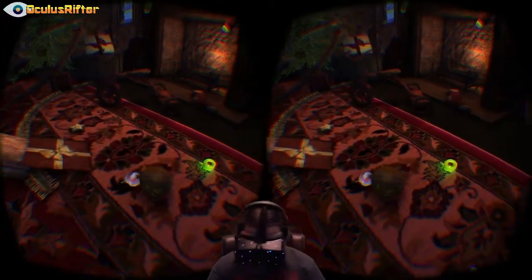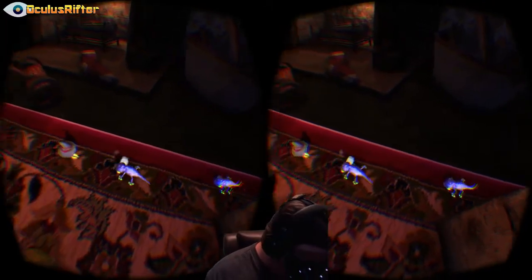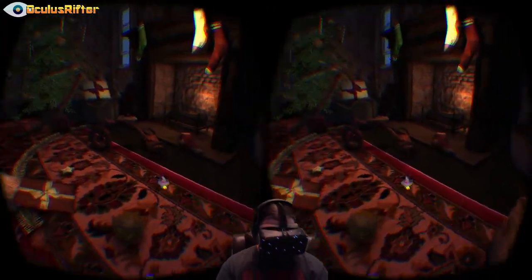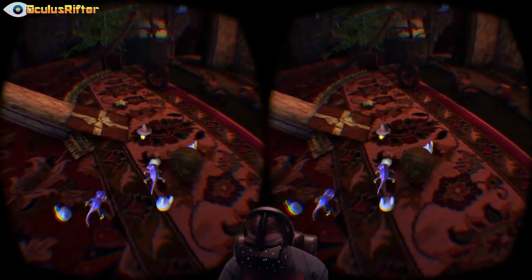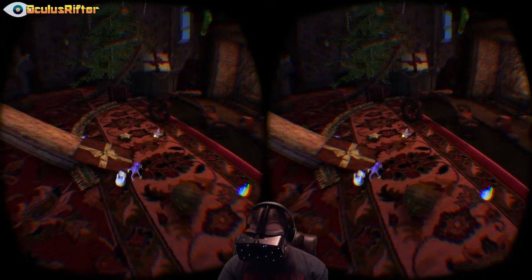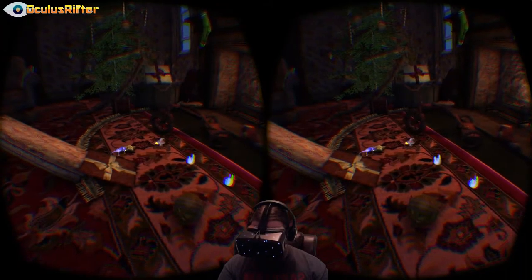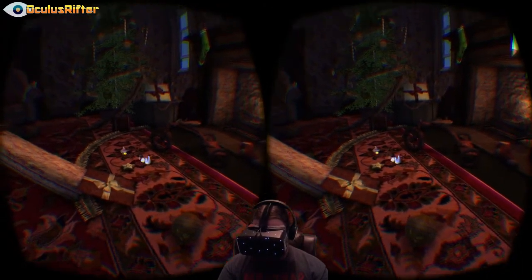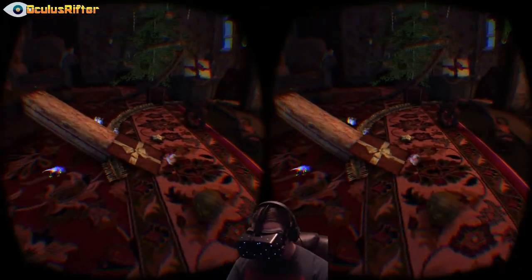Two little lizard guys sneaking up over there, and here's some health — I believe the green is health. This is a very good use of the positional tracking. Damn, that tongue is long!